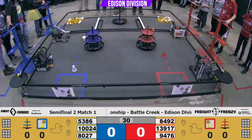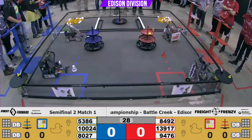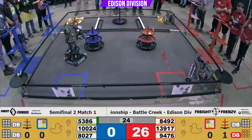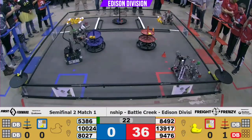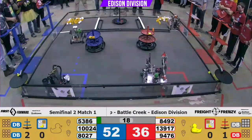Drivers, three, two, one, and Frenzy! And off they go. All four robots got a good start. 8492 with the duck delivery. On the Red Alliance, their partner scoring in the shipping hub. On Blue, both alliances scored in their alliance shipping hub.